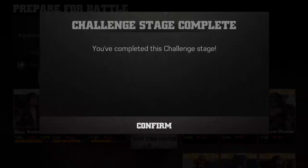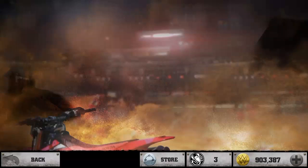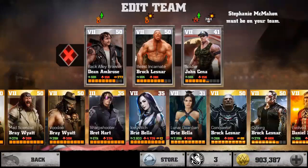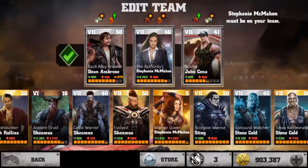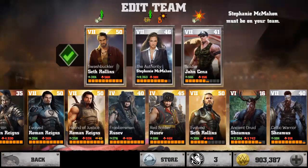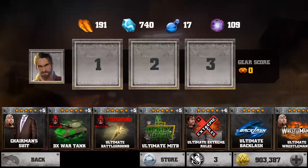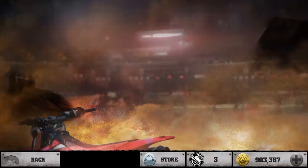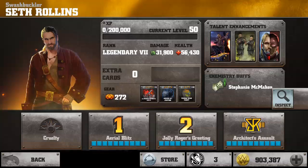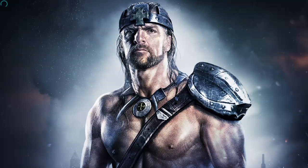We have just seven more minutes left and two more matches. I need to edit my team — I'll use Stephanie McMahon and Swashbuckler Seth Rollins. Quickly add the gears, same gear cards which I added for the previous battle — the main attacking gear cards. We'll go on to the battle. This is the fourth battle, M4, and we just have one more match to go after this. I'll try my level best to one-shot him.